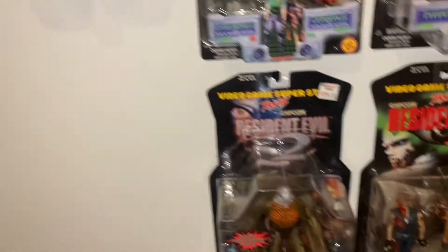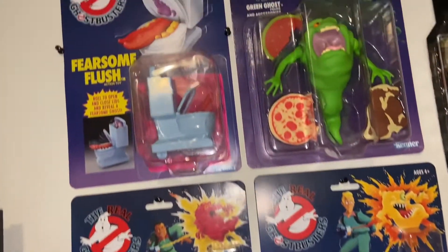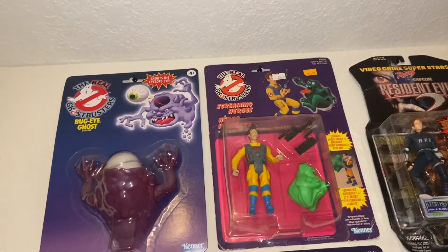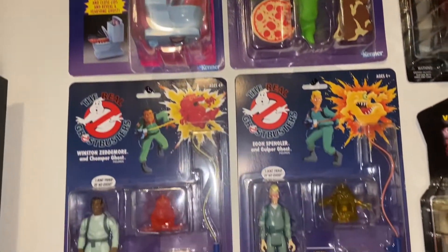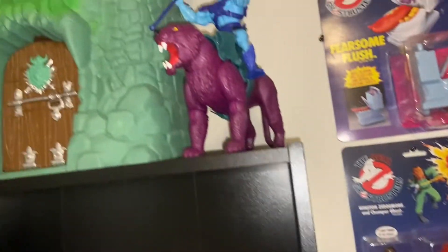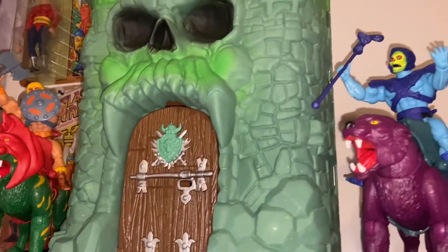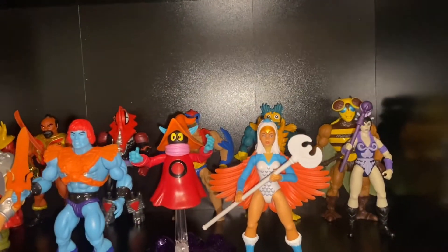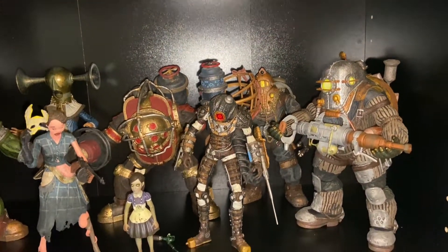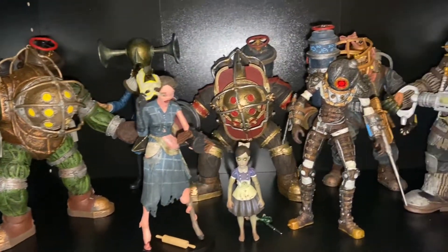There's some Ghostbusters — the Screaming Heroes up there. These are all reissues except for that one — that one is actually vintage. Castle Grayskull. These are the Origins figures; I've been working on those, I've got a handful of them but I've got space for a few more on the shelf. My Bioshock figures — I love these guys. Got a few Big Daddies, Little Sister, Big Sister, and a Splicer.